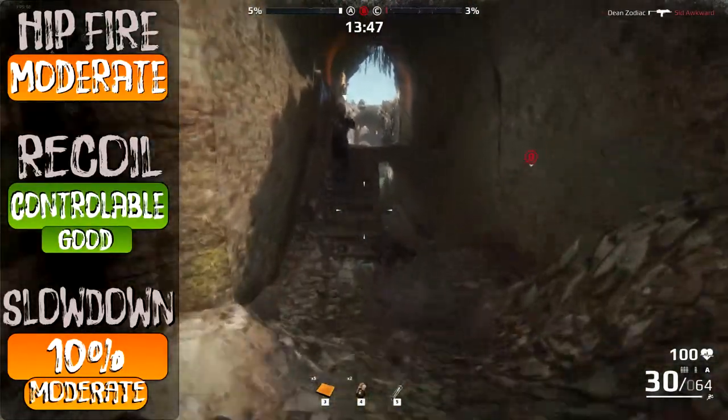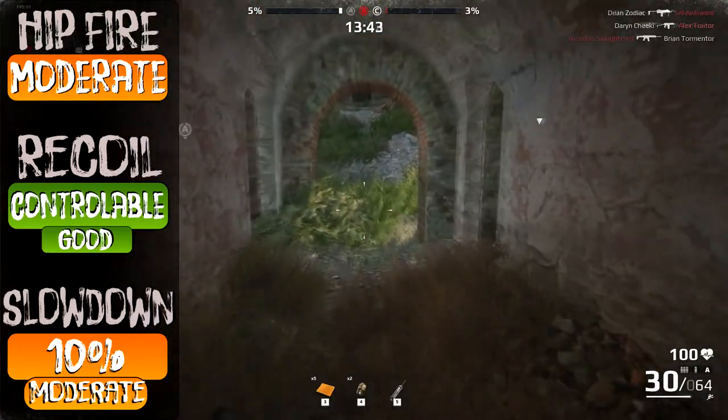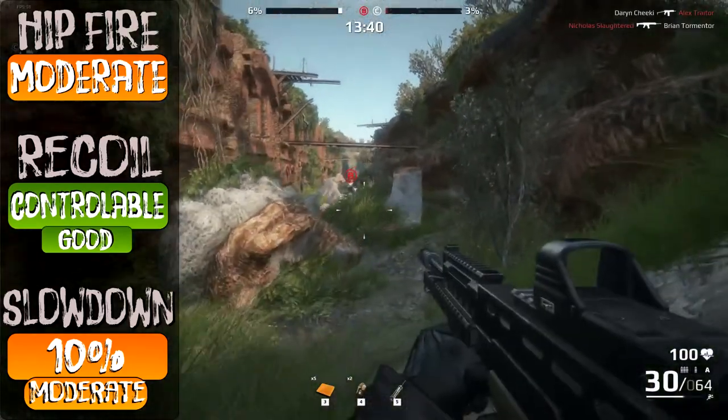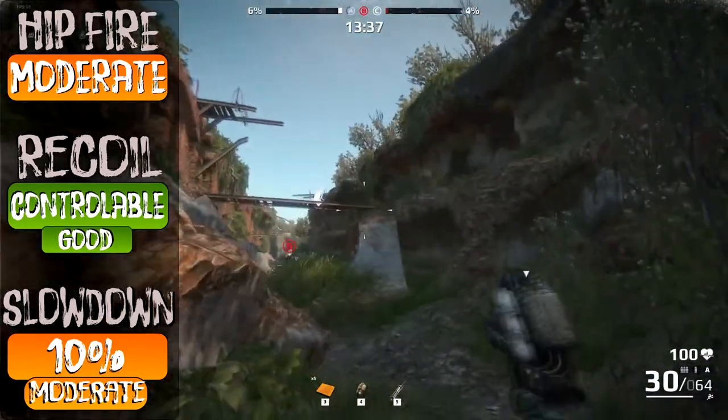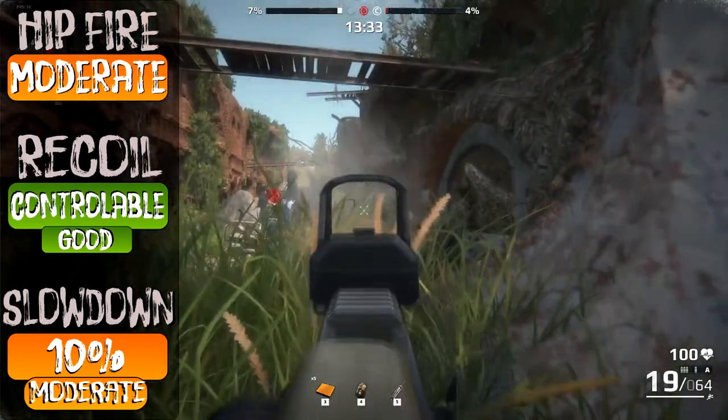Not being great at close distance or close quarters. Recoil is vertically going up, very predictable but increasing. The best way to avoid recoil is to shoot in bursts of 2 or 3 rounds, keeping great accuracy even at long distances.